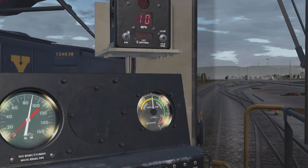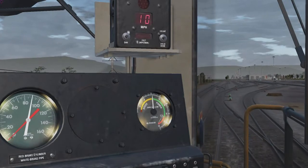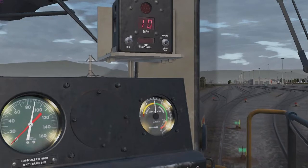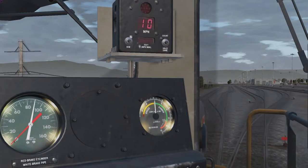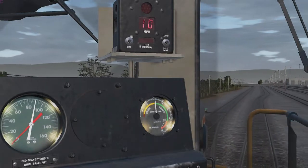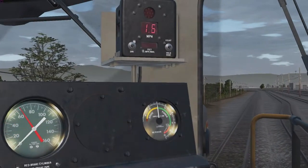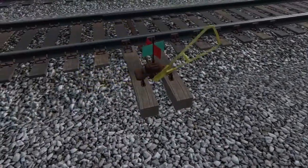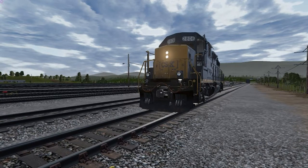It's a really simple maneuver — you just have to find two parallel tracks where you have enough space to run around the number of cars you've got. I already made the switch for the curve, but the far switch on the left track I need to stop for. Slow this baby down — need to stop and switch it. Back out to the free cam — yep, I'm able to switch it. Go ahead and have the engineer take us on past.